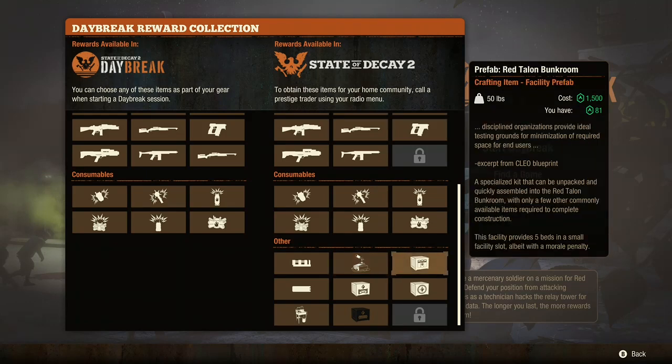You have the Red Talon Bunk Room. A regular small slot sheltered bed gives you three beds and a mod slot with no morale penalty if it's indoors. With the Red Talon Bunk Room, it does have a morale penalty because it's more cramped — it fits five beds in a small slot instead of three. But as I said in the last video, there are mods to negate morale penalties, so you can just put a morale-penalty-negate mod in and you're taken care of.